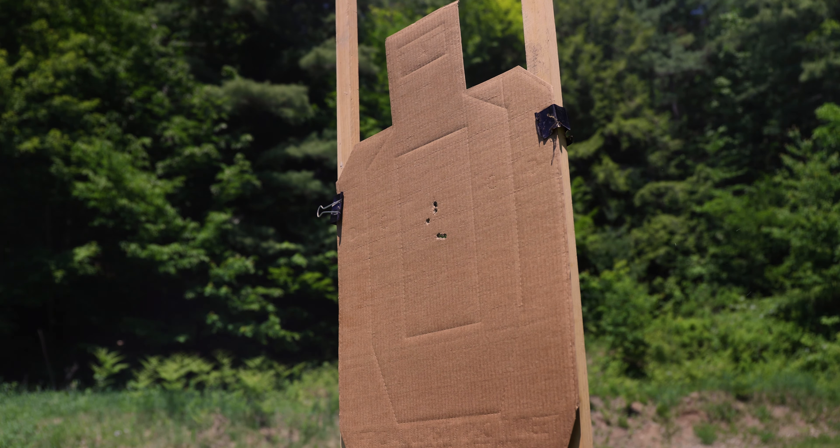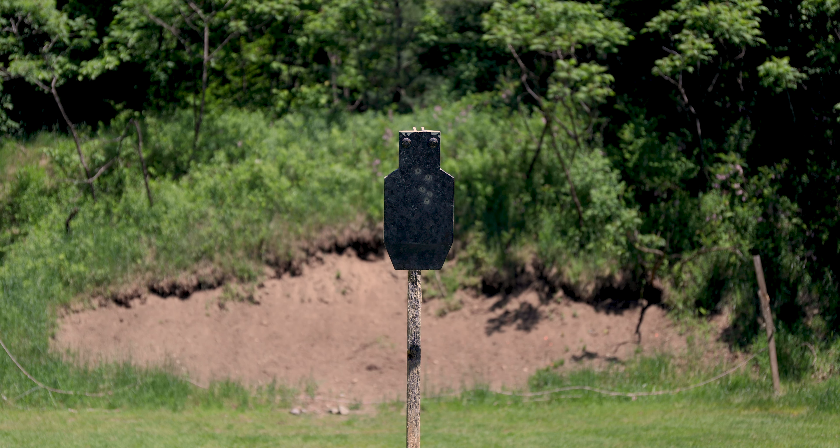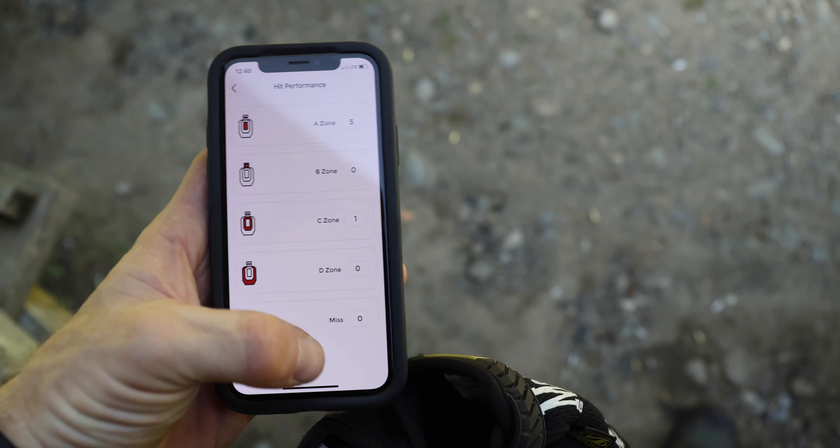Number two: let's talk about what adjusted time means. Take a build drill, for example — six shots, center mass. Range Fox is going to take your raw time and divide it by your percentage of A zone hits. If you're running an IDPA target, it would be your percentage of minus zero zone hits. If you're running a hit-or-miss style target like a TA target mini ADAP, it takes your raw time divided by the percentage of hits. Now if you drop a shot and take a makeup, Range Fox calculates your adjusted time as your raw time divided by six out of six A zone hits. Your penalty is the extra time it took you to take that seventh shot.